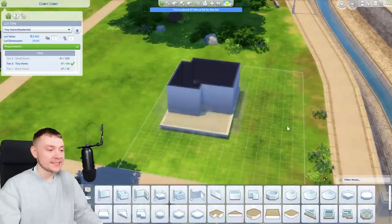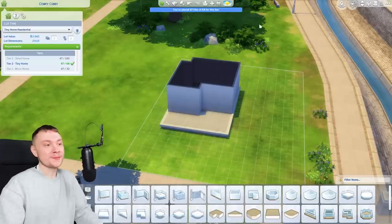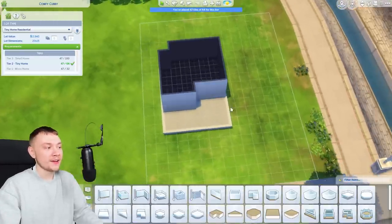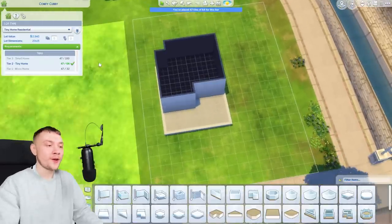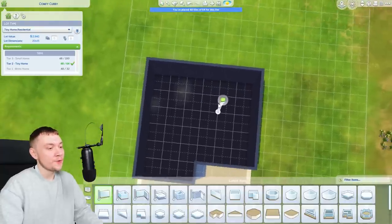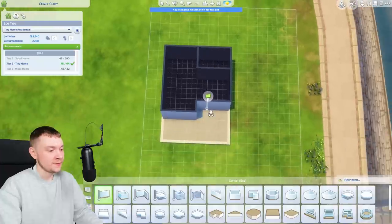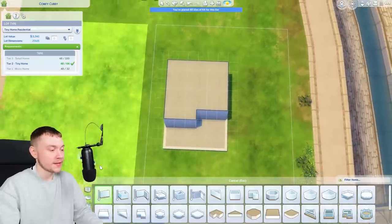Being realistic, I think I'm going to have to make it tight. I'm giving up after the first hurdle. Realistically I think I'm going to have to make it a tiny home instead of a micro micro home, because otherwise it would literally be impossible. This isn't like a fun build challenge - I actually want to make it look nice, so it gives us a little bit more to work with.